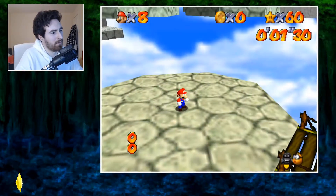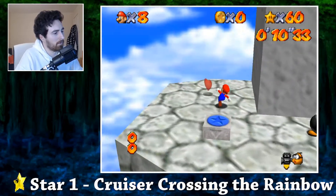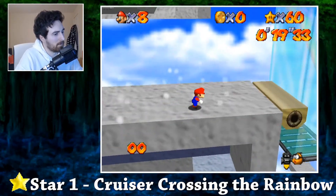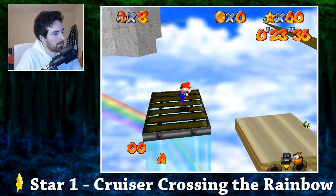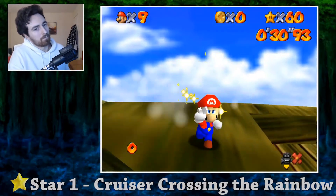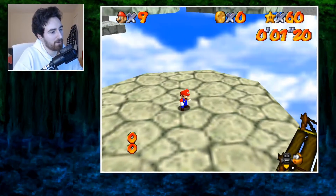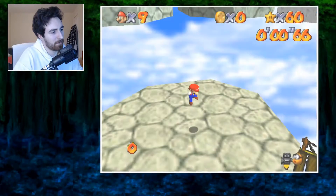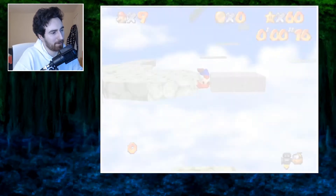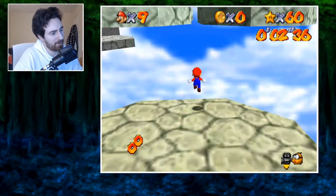First up we will go through Cruiser. When you start this level you immediately want to press C right and C down so Mario is facing this position. What I like to do here is to do little taps of the A button for Mario's single and double jumps. The goal is to complete your triple jump around where this black spot is, just above Mario's head — that's where you want to finish your jump.